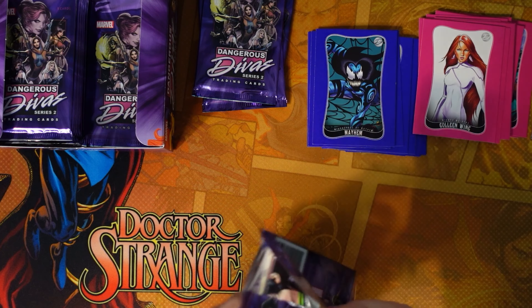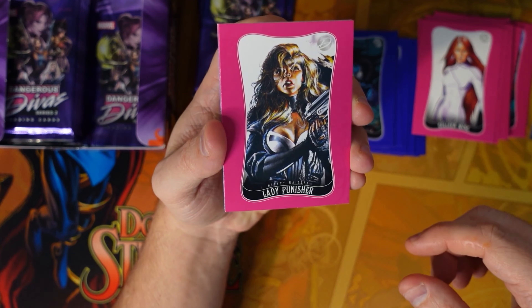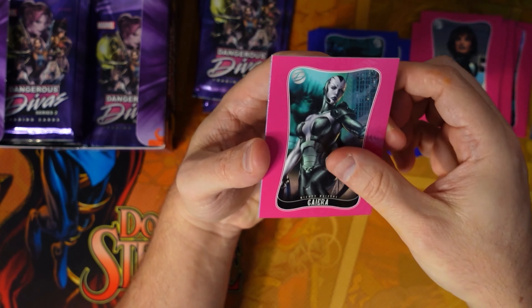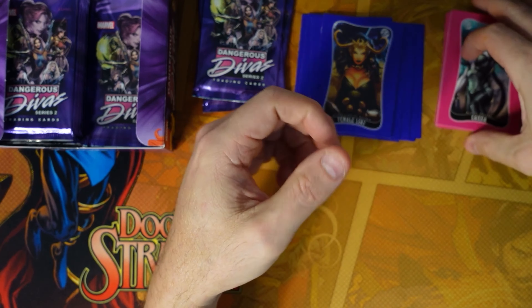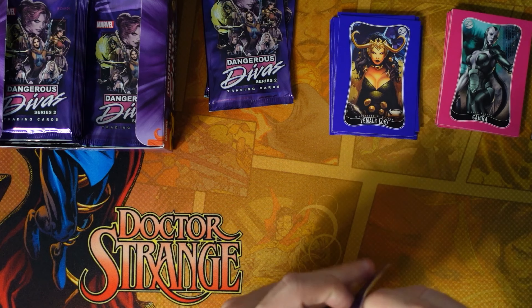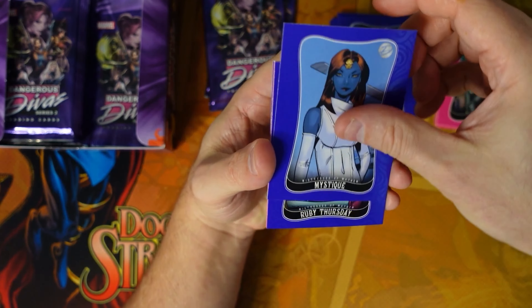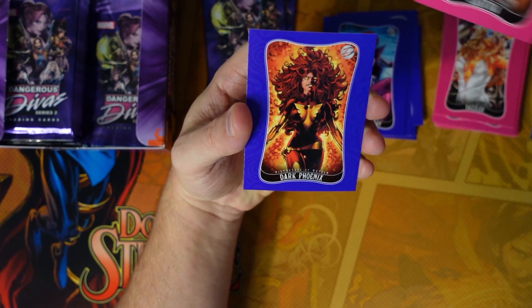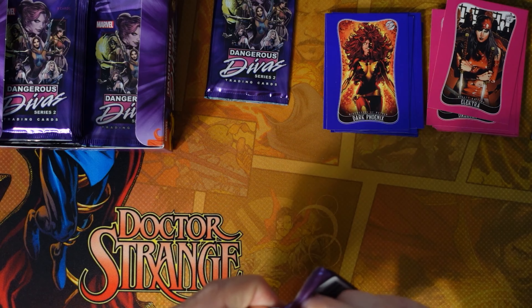Let me know what you guys think on these — are you into the Rittenhouse ones? I think these are really underrated in general. Lady Punisher, Spectrum, Gahera — that'll go with that Seductresses card. Sin, Red Skull, and Female Loki. Mystique, Ruby Thursday, Dazzler, Elektra, Dark Phoenix — the art is not bad, I just think that border takes away from a lot of the cards in my opinion.